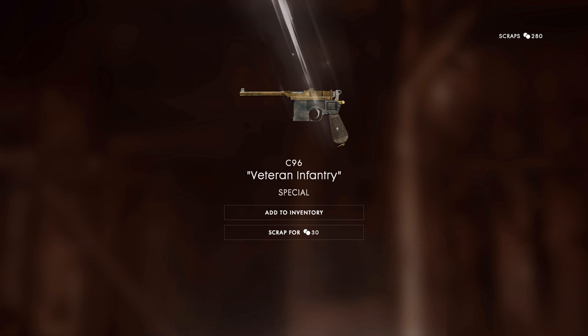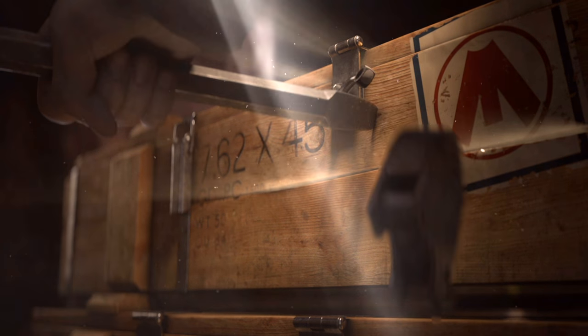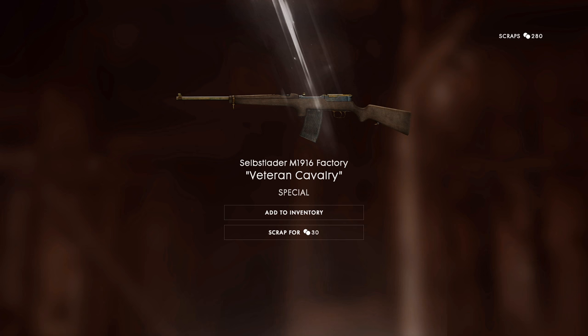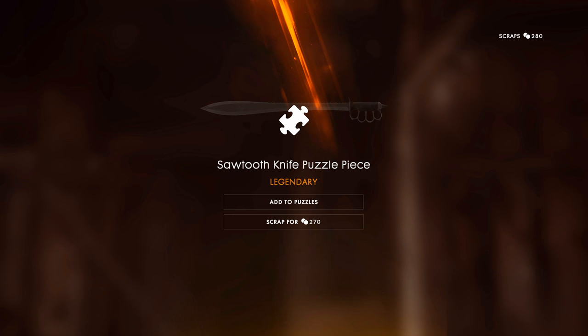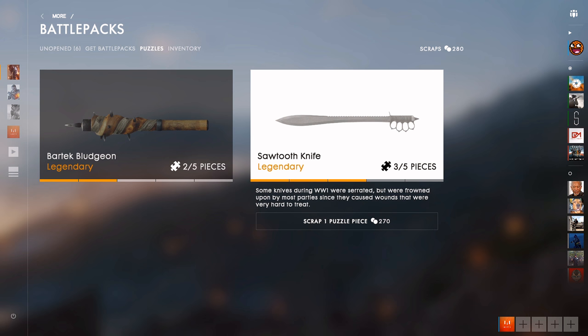Starting off with a special — veteran skin for the C96. Haven't got that one, so we'll add it to the inventory. Another special — that is really ugly. They've changed some of the metal so there's a bit of gold, but the wood on the 1916 is just a little bit darker than normal. We'll keep it because we don't have it. We got a puzzle piece — that's for the sawtooth knife, so we now have three of five.